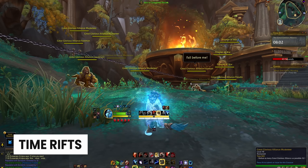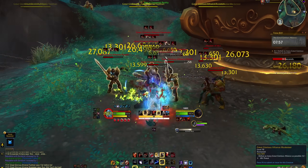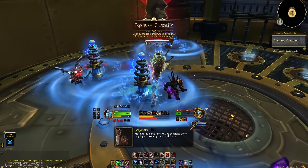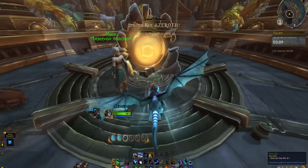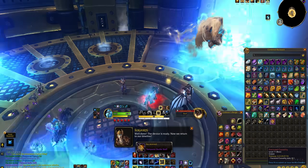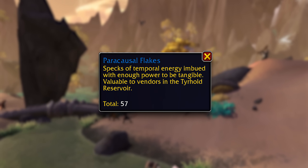Let's move on to the next feature: Time Rifts. They basically have you doing a bunch of solo and group tasks for Nozdormu's consort, Soradormi. Then you hop into an alternative timeline, kill a big boss, and get rewards. These happen every hour at the Tierhold Reservoir, and every hour it rotates to a different timeline. You get boxes of loot for finishing them, and the quality of that box depends on how much progress has been made — a little bit like the Iskaara Feast. There's also a new currency: Paracausal Flakes.